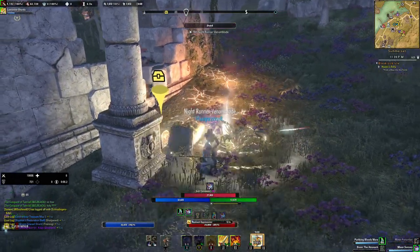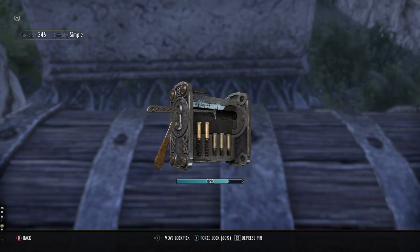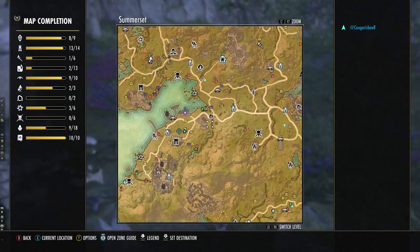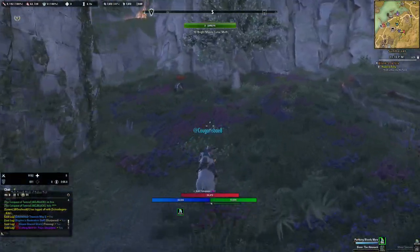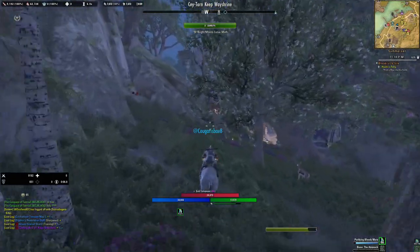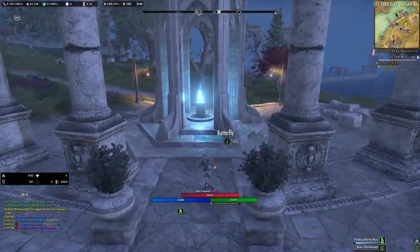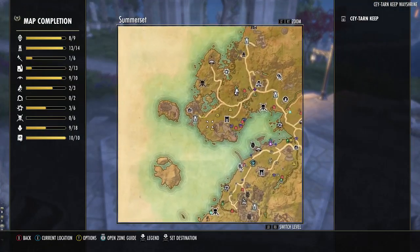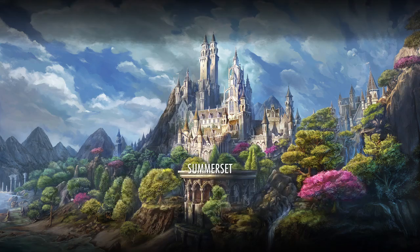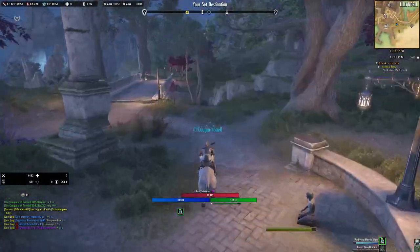Make sure when you're going for these chests that there's nobody around you so you don't draw attention to yourself — sometimes people like to steal chests. Then we go through this wayshrine right here. Sometimes there are chests around here but sometimes not. The next chest route is basically right there — we're gonna hit little Andrel and it's like four chests.